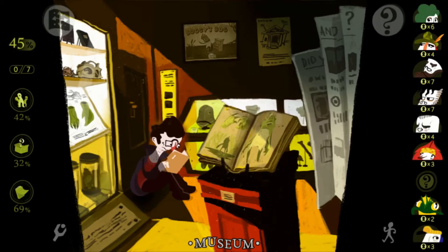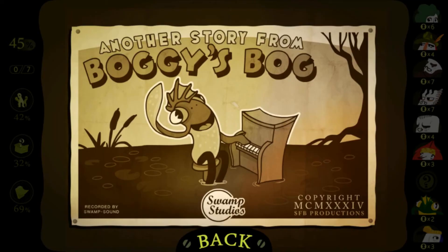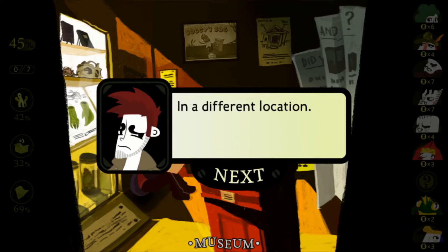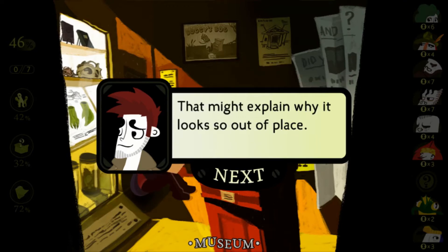It's a poster from the old Boggy cartoon show — I remember them mentioning this before. Another story from Boggy's Bog, recorded by Swamp Studios. And apparently the museum was founded by the Explorer many years ago in a different location. It's only recently been moved here to be part of the tourist attraction. That might explain why it looks so out of place.